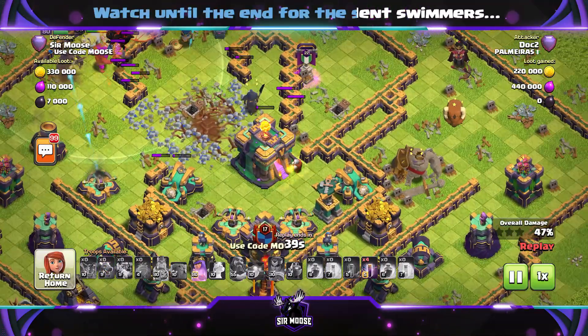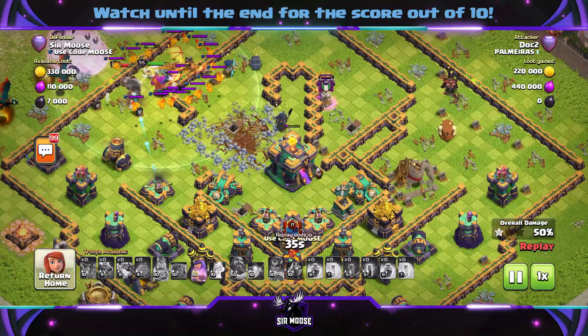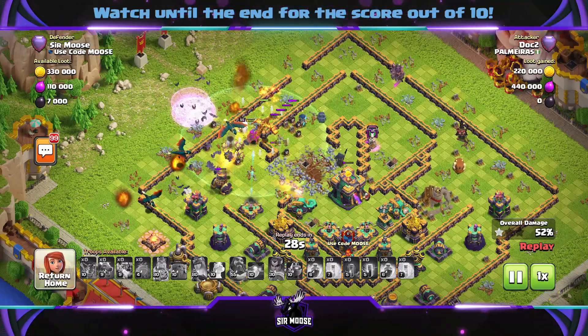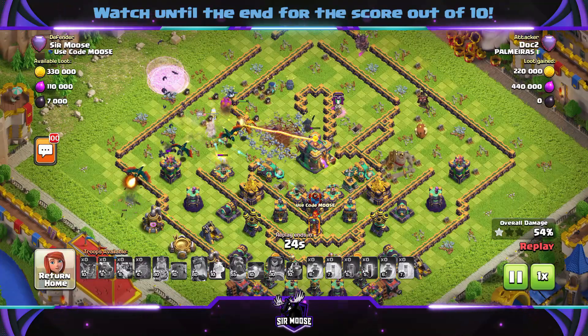The town hall still has not much health — are we going to survive? A one star is achieved at 50%. Larry the Lava Hound has released the lava pups on the left hand side and now there are bats in the base — I repeat, bats in the base, guys, watch out!